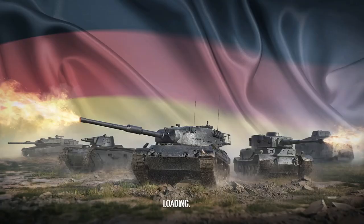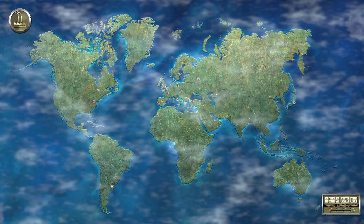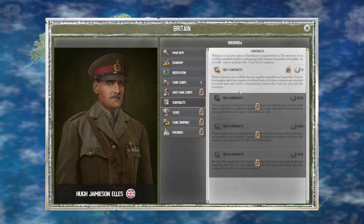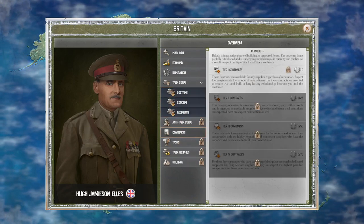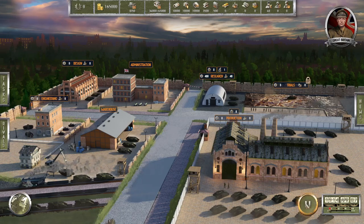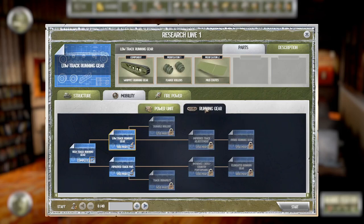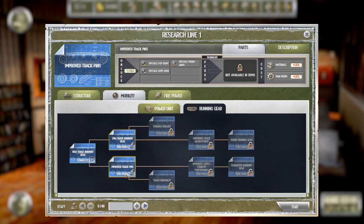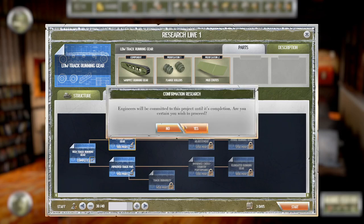All right, William Foster Company. Let's quickly jump out here and see — there aren't any contracts right now. No, there's nothing. All right, good. Going inline engine is done — then I want to upgrade the running gear. Let's take this down, both three days.